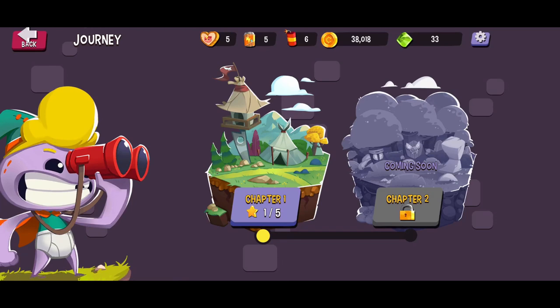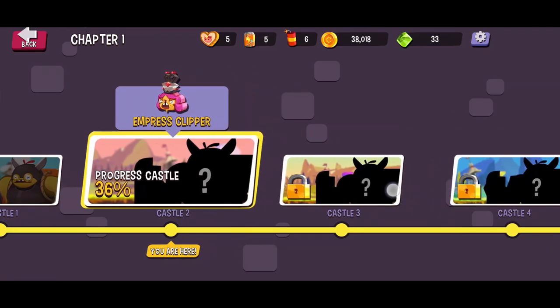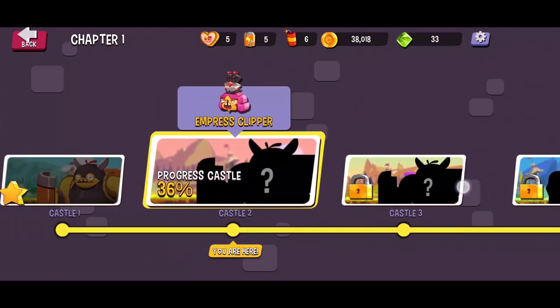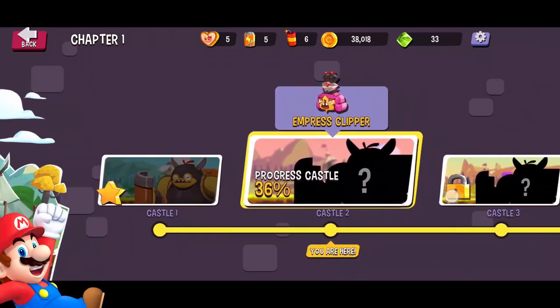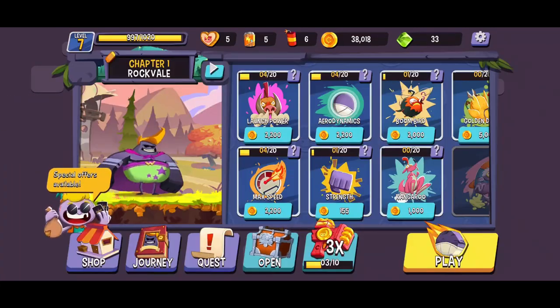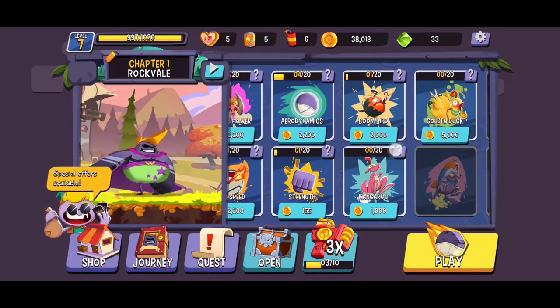We're in chapter 1 right now, and each of these chapters are also split into multiple castles. The goal is to capture the evil princess eventually — this princess moves from castle to castle, so I guess that's sort of a Mario reference thrown in here. For every new castle, the background and environment changes slightly graphically, which is really cool. And we're also introduced to new types of creatures that can help us get further or get more gold, like the kangaroo right here.